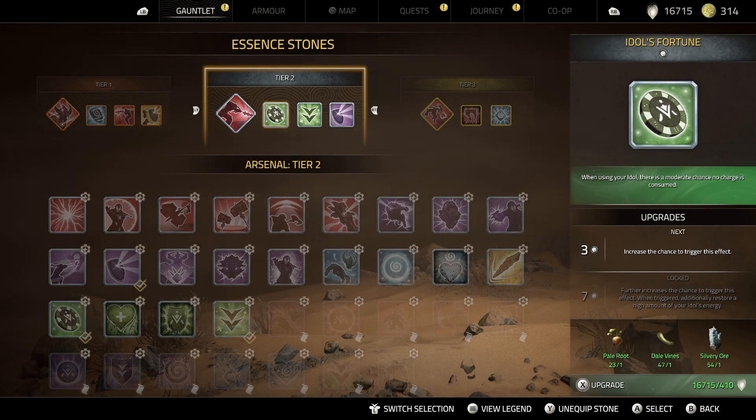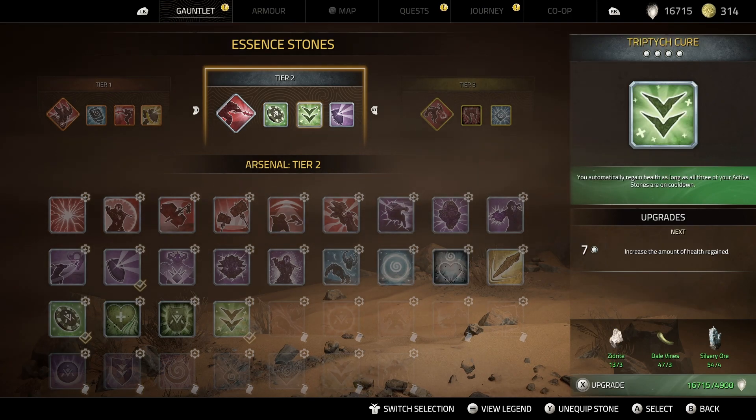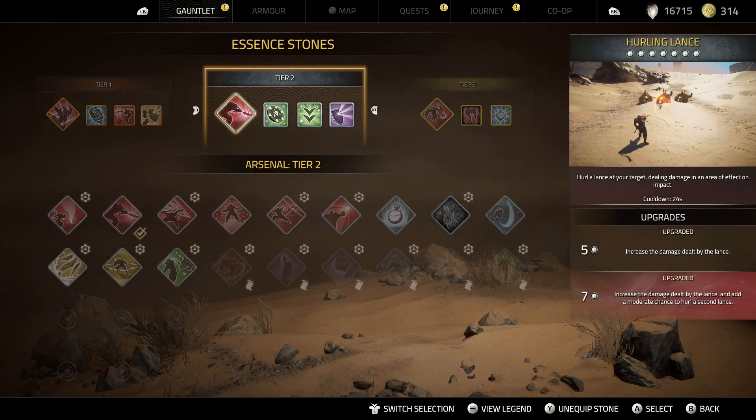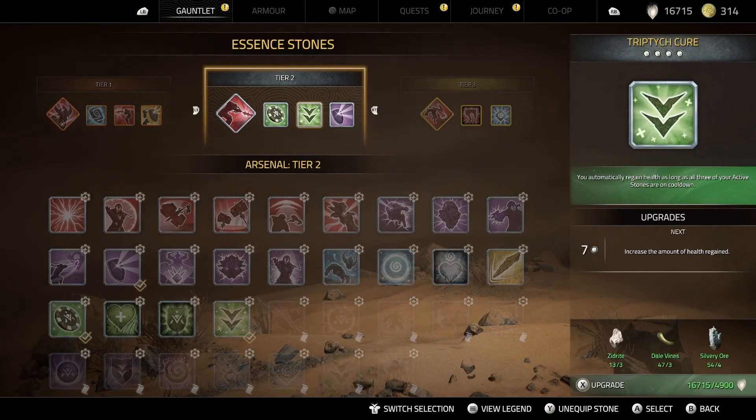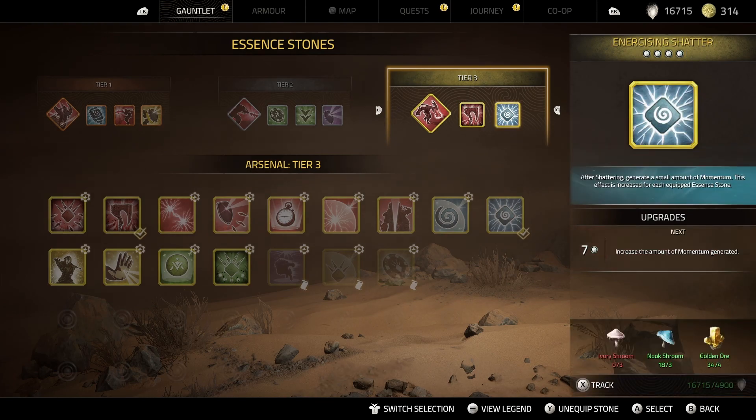Just healing a little bit whenever my stones are on cooldown — it's probably never gonna happen. Wait, active stones — are these my active stones? I think they are my active stones. And then this one, just not to consume the idol — that sounds good. We are equipping the same on this end; we haven't gotten anything that I wanted to change.